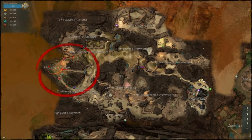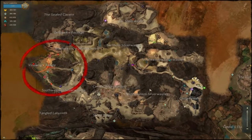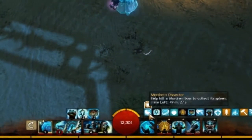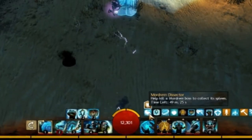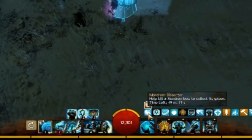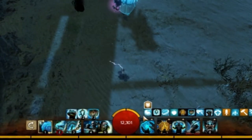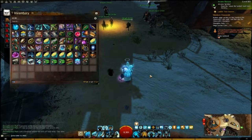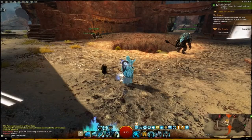So during the Breach, you're going to want to go to one of those locations and complete that champion while you have the buff active. Specifically, the buff says 'Help kill a Mordrum boss to collect its Spleen.' So when you complete that boss, you will be able to get that specific Spleen.